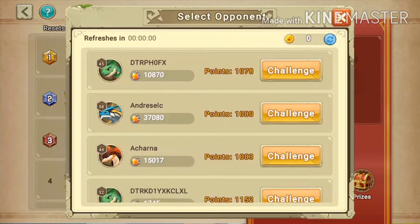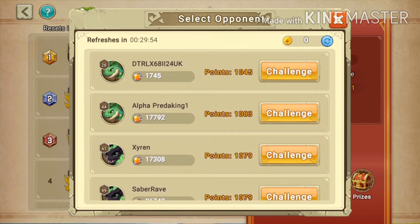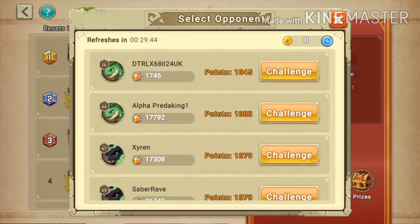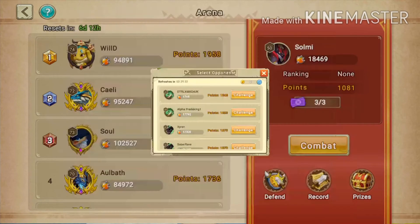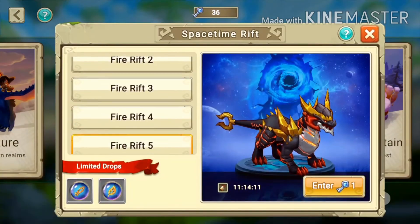When you want to fight in the arena, you can click on another player's profile picture to see their defense lineup. For example, I clicked on Alpha and I can see their defense setup, which lets you plan a strategy for how to fight against them.